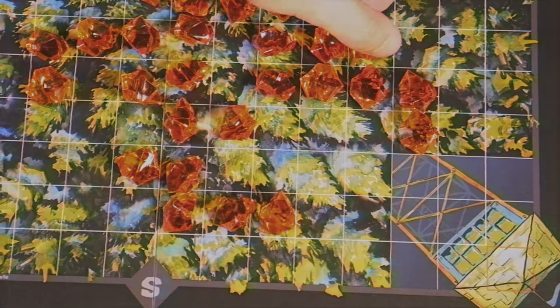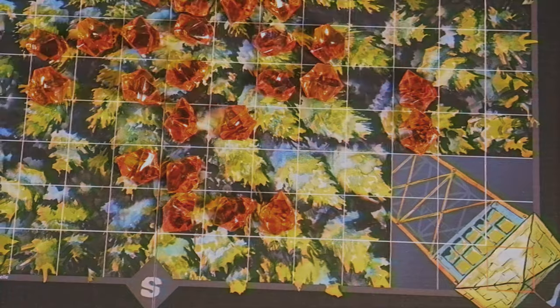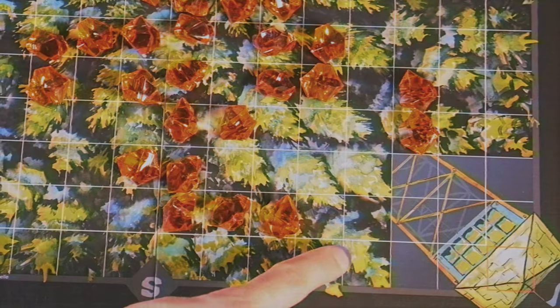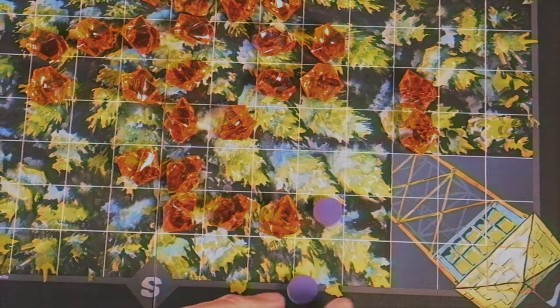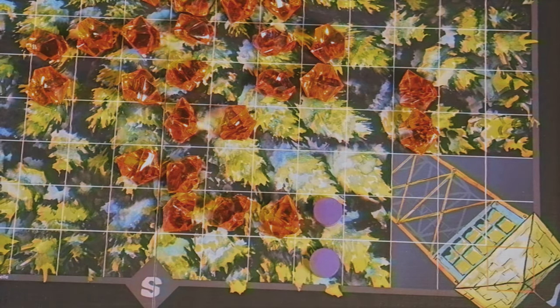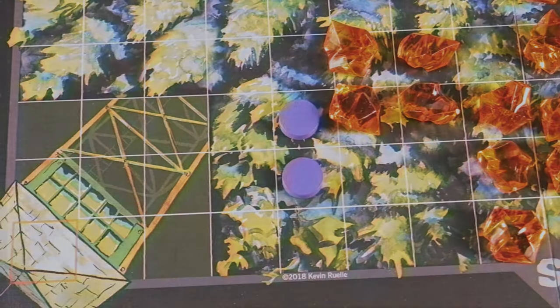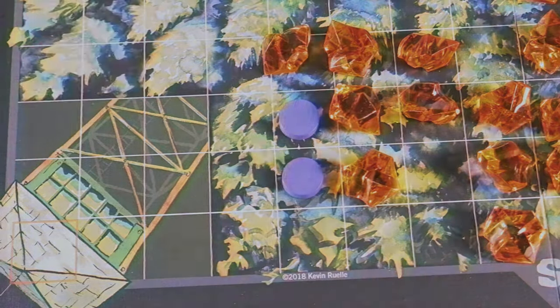So if it's in a straight line, that'll be how you remove it off the board. You also have fire break cards, which add these little purple tokens that can protect you from the fire because the fire can't pass right through them. However, it can go around them, and there are a few cards that can spread the fire around those fire break cards.